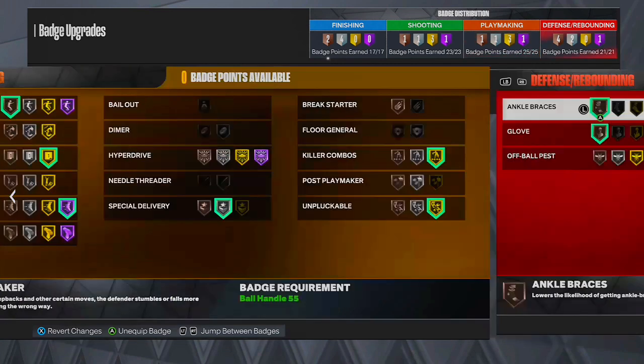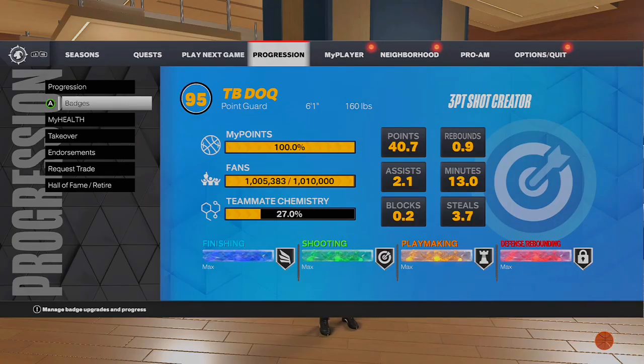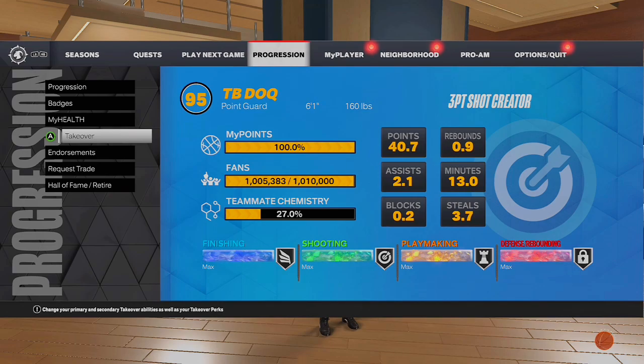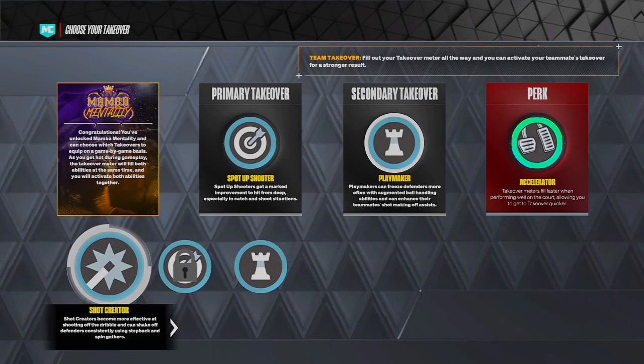Best takeovers to run for guard: you're either shot creating and sharp, or sharp shooting and playmaking. The number one though is sharp shooting and playmaking — those are the two best takeovers to run. You could change out the sharp for shot creating if you'd like.